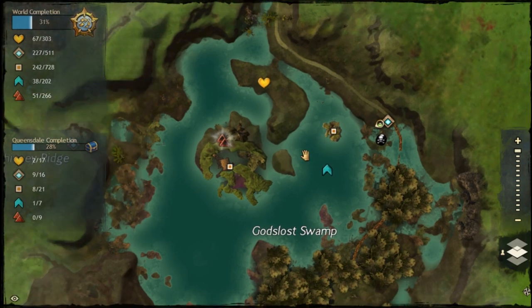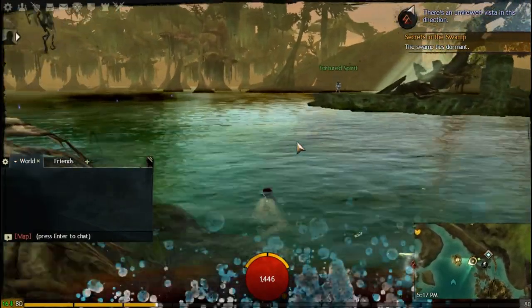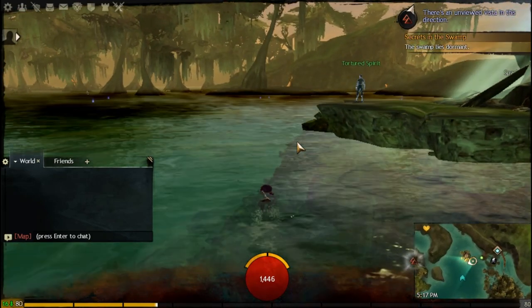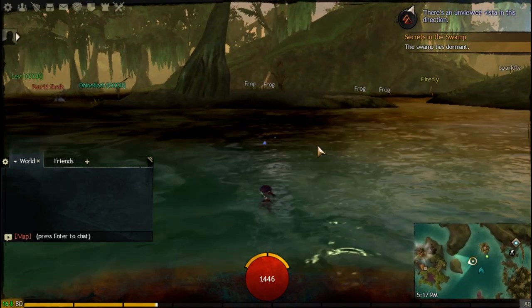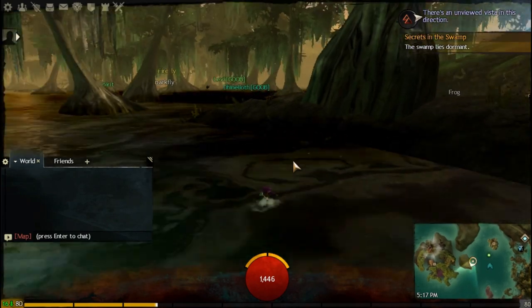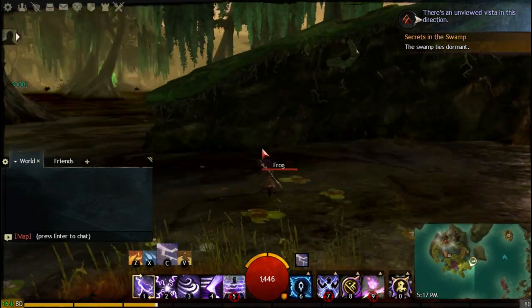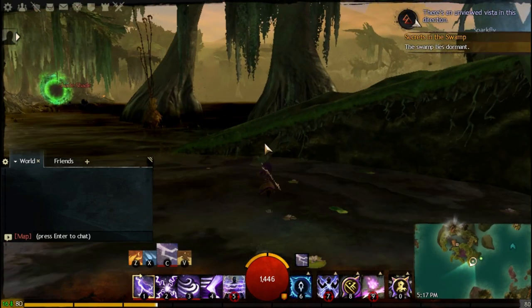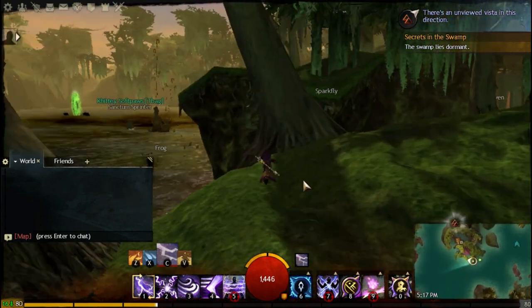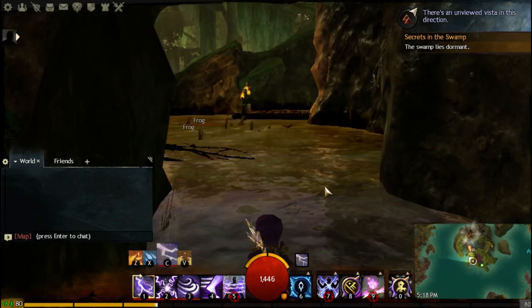Once you are here in Queensdale, you want to head on over to this little area — the Death Root Shack. Keep in mind you're buying one Maize Balm for 10 silvers, so just keep that number in mind and watch what we're going to do. This can be a tricky method if you don't know how to do it, but that's why I'm here to show you.